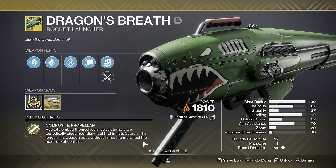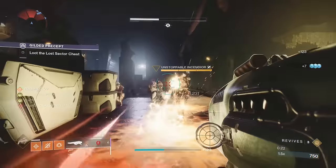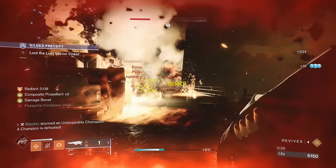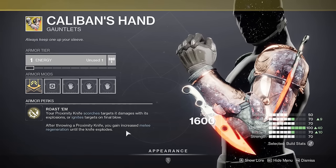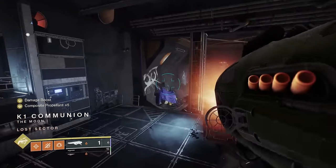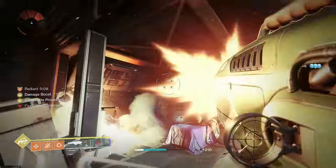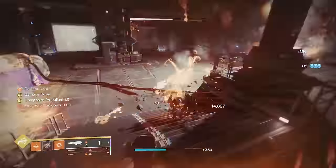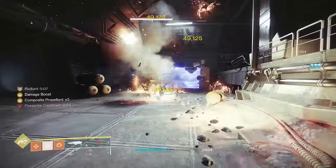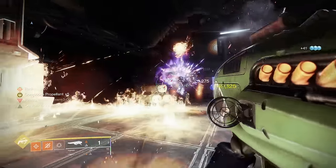Dragon's Breath is a rocket launcher that runs on fuel. Fuel regenerates over time, and the more fuel you have, the more damage it deals. Igniting enemies also refuels it, so that's why we're pairing this with Caliban's Hand. Your proximity knife ignites targets on final blow, and with Knock Him Down for unlimited throwing knives, you can create ignitions with every kill. Shoot Dragon's Breath into a larger target, kill the surrounding enemies with a melee or two to create ignitions which refuel Dragon's Breath, allowing you to shoot it again much faster than waiting for it to refill itself.